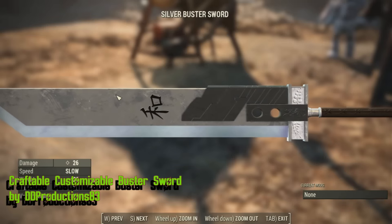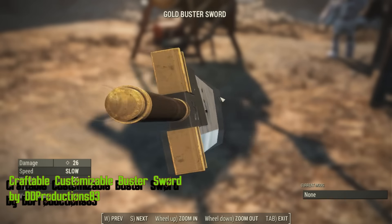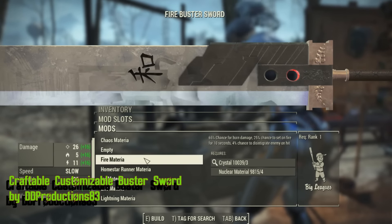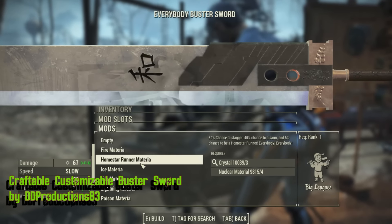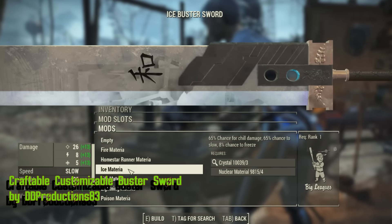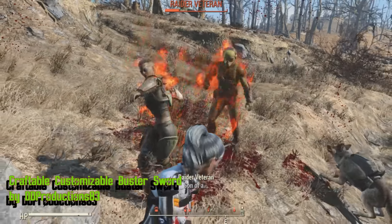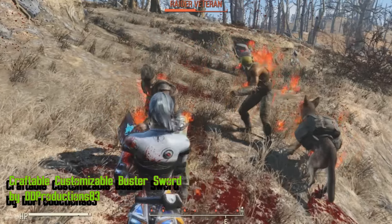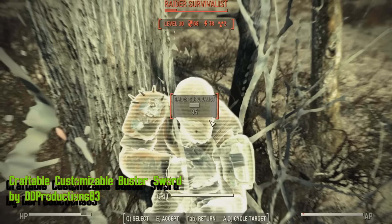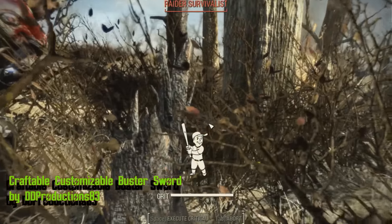Another under-appreciated mod is the Craftable Customizable Buster Sword by DD Productions. I guess the reason these awesome weapons are under-appreciated is because they break immersion. But seriously, this is a damn nice melee weapon — the iconic Final Fantasy 7 sword. Not only does it have eye-candy textures, it also has a very cool mechanic. There are 2 slots for you to add materials, and each material gives you 3 effects that can proc on hit. It comes with 3 color variants and 10 materials — the creators obviously put a ton of work into this.